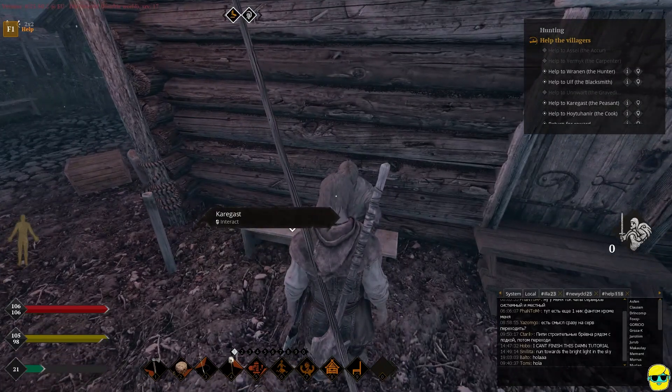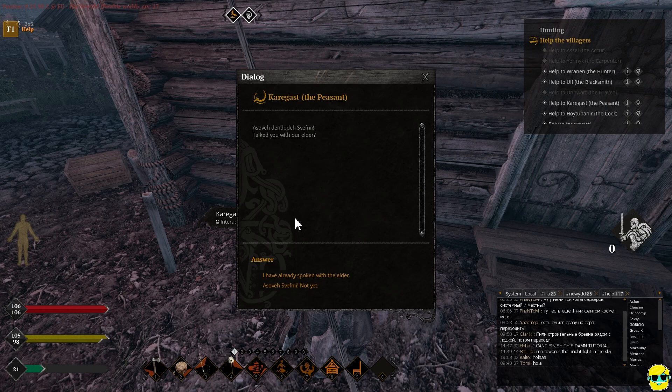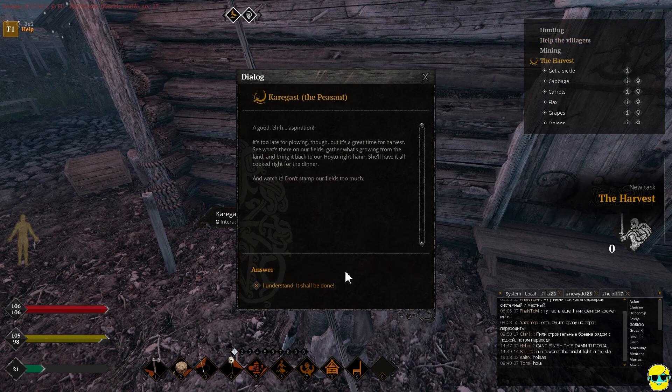I'm going to talk to this guy and say I've spoken with the Elder. He says: what do you want? I've been assigned to help. Should I plow the fields or something? He replies: good aspiration — it's too late for plowing, but it's a great time for harvest. See what's there on our fields, gather what's growing from the land, and bring it back to our Hoytu Rait-Hanar. She'll have it all cooked right for the dinner. And watch out — don't stamp our fields too much.